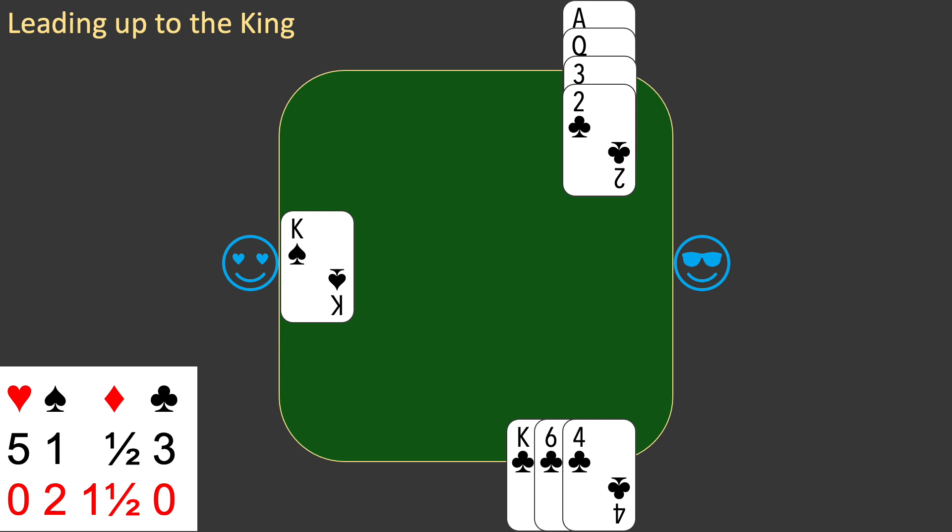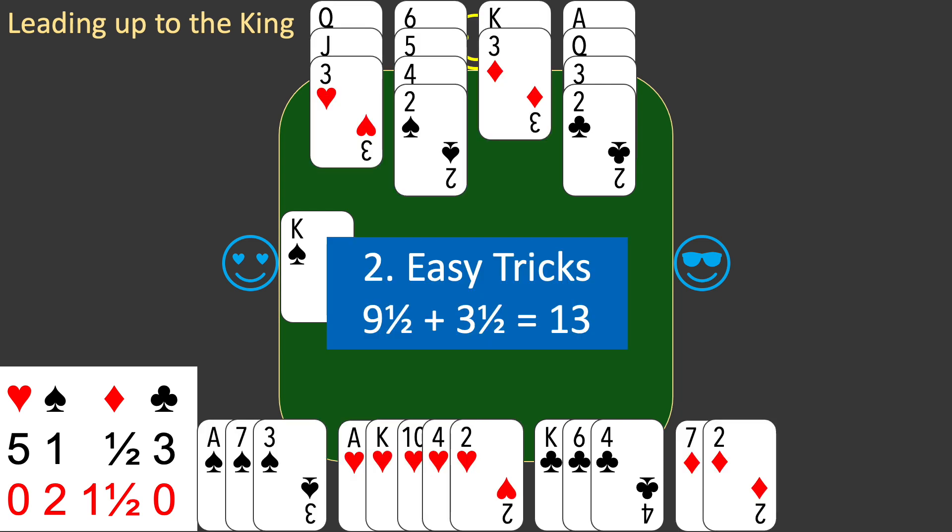You have the ace, king, and queen of clubs. These will win three tricks with no losses. You have a total winning count of nine and a half tricks, and a losing count of three and a half tricks. This gives a total of 13 tricks, equal to the number of tricks that will be played.